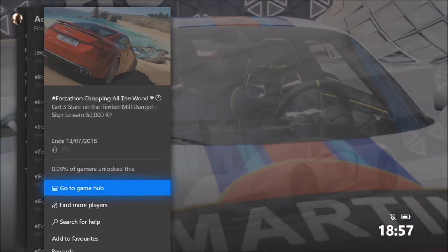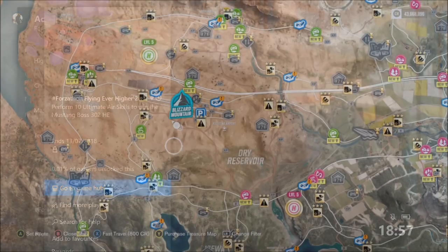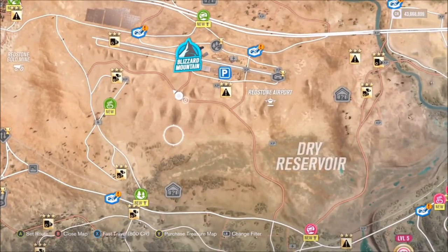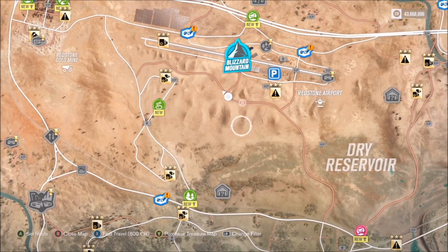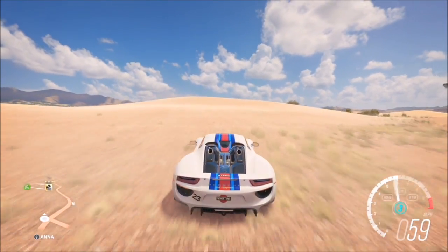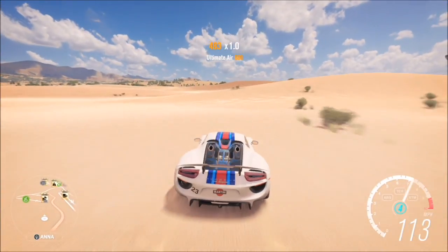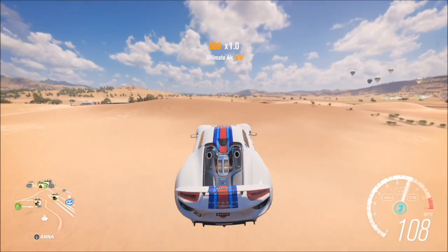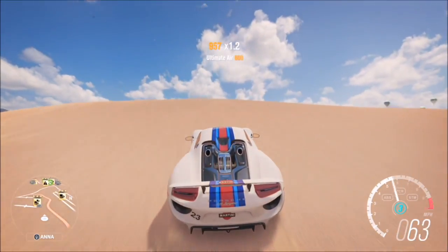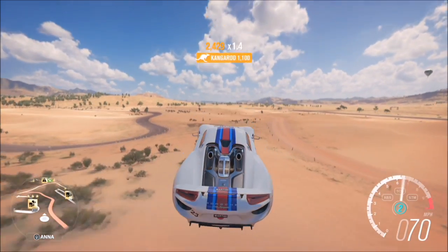So let's get stuck in on the first challenge, which wants you to perform 10 ultimate air skills to win the Mustang Boss 302 Horizon Edition. I recommend you come over here just below the airfield. You can be in whichever car you want — I recommend front-wheel drive, but it's entirely down to yourself. It doesn't have to be a particularly quick car, but obviously the faster the better.